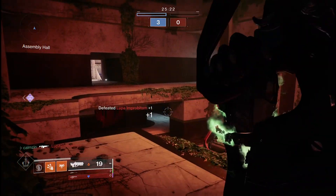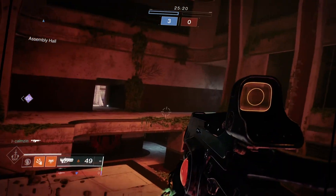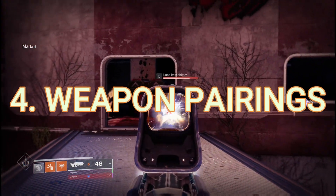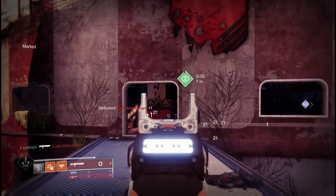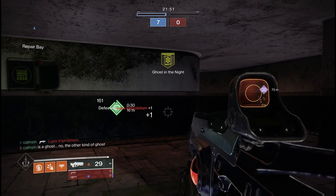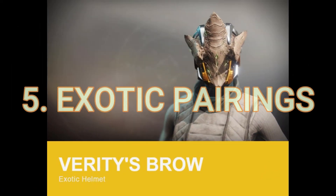Number four: weapon pairings. The best for Hard Light are the obvious ones — snipers and shotguns will always work. But by using grenade launchers, we can find targets with Hard Light, shoot grenades off corners, and get some pretty cool kills.